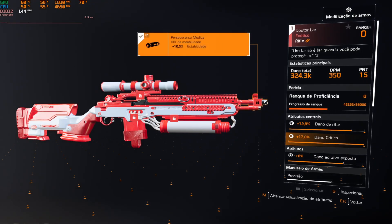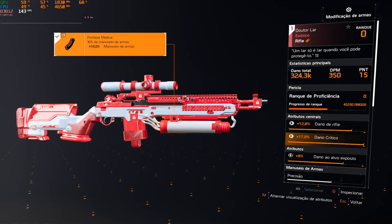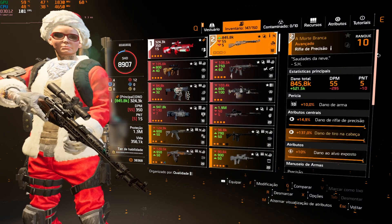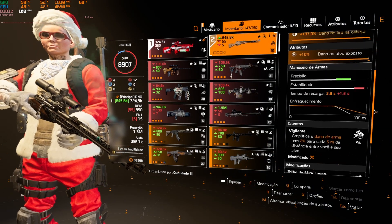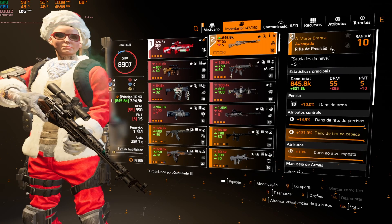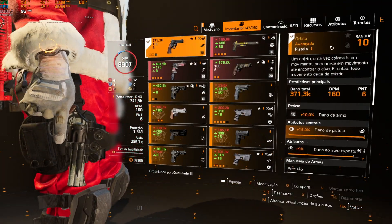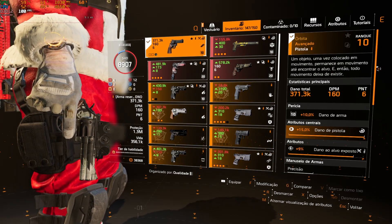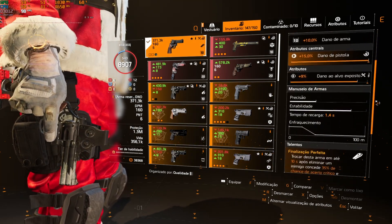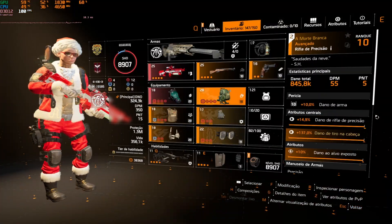Você vai matando os inimigos, vai dropando o kit, vai restaurando a sua proteção e também de todos que estão aí no seu grupo. A arma tá com estabilidade, precisão, velocidade de recarga e manuseio de arma. Dr. Lar, novo rifle exótico. Também utilizo Morte Branca, tá com dano alvo exposto com o Vigilante nos modificadores. Morte Branca não é da build, é mais para utilizar com Dr. Lar. Também utilizo a pistola nomeada Orbita, que está vendendo essa semana. Compre essa Orbita, importantíssima — finalização perfeita que vai aumentar a chance e o dano crítico.